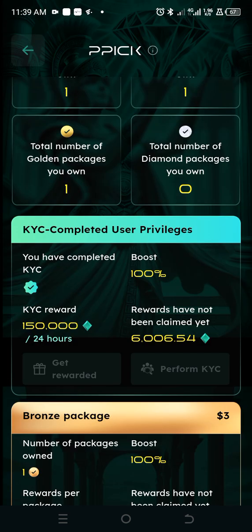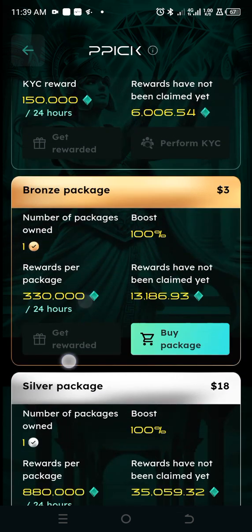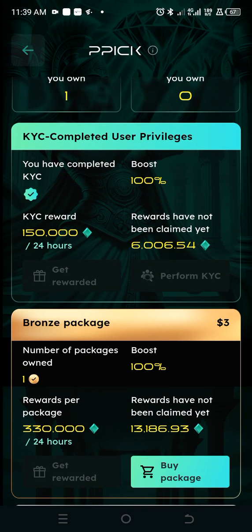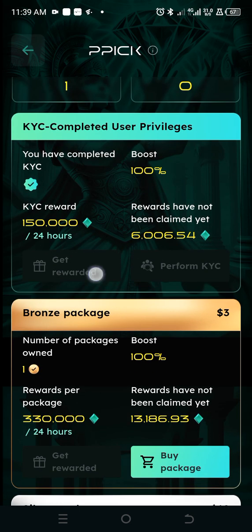Take a look — this is the PPick option. Just come here and claim points depending on the packages you bought. If you didn't purchase any package, you have a KYC reward here. So let's go back to the main essence of this video.